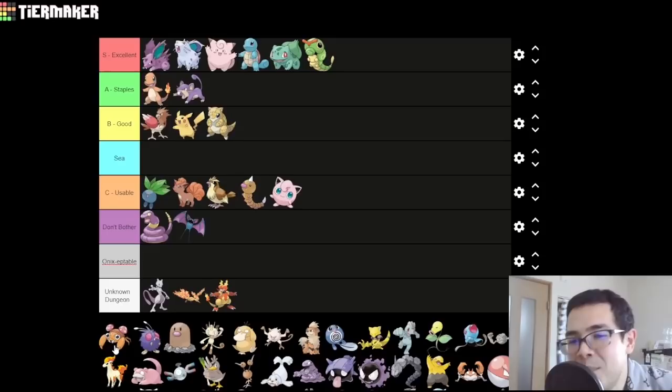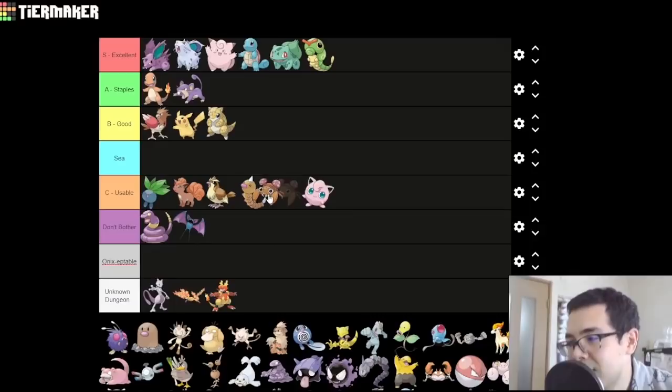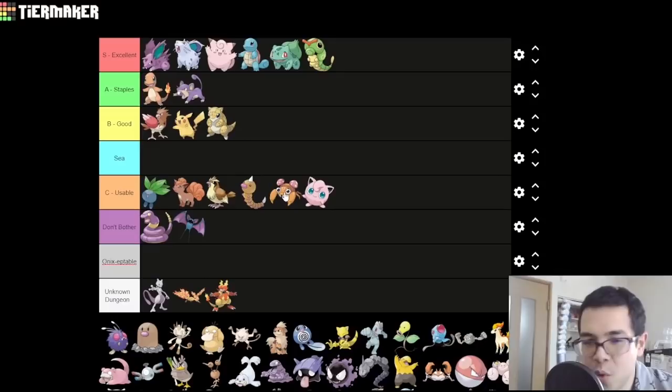Paras — really bad. Terrible typing: Bug and Grass is just a bad combination, you're weak to almost everything. The Bug STAB is useless because you don't actually have any good Bug moves. The Grass STAB is useless because you lean towards physical attack. Really, the only reason I'm not putting this in D is because it does get kinda early access to Spore, which is a really good move. But you're also really slow, so you're probably going to get hit before you can pull off that Spore. This is basically Spore on a stick and nothing else — low C tier.